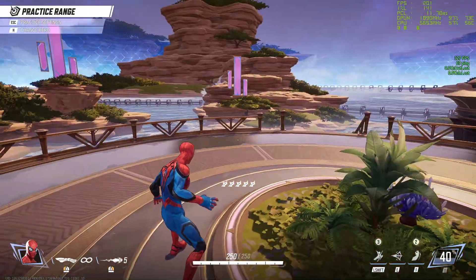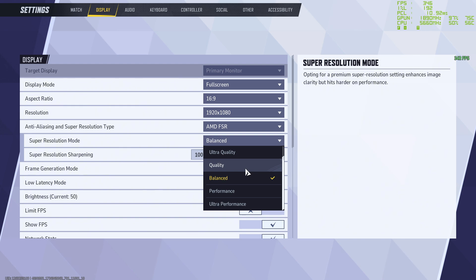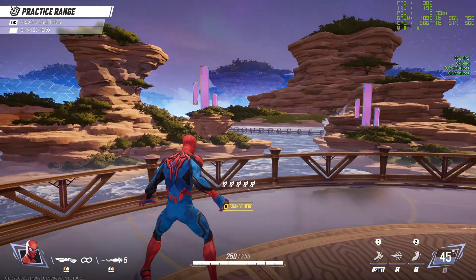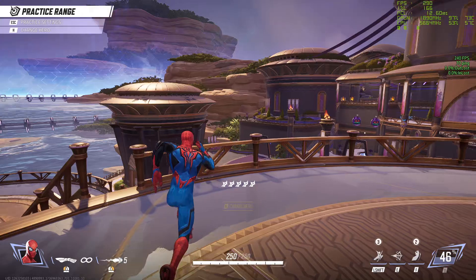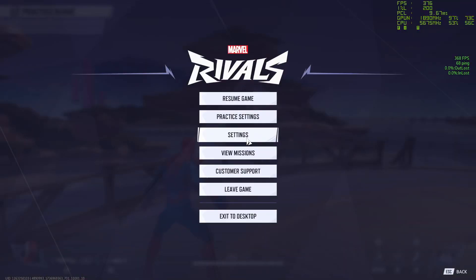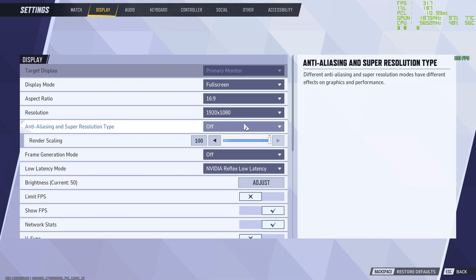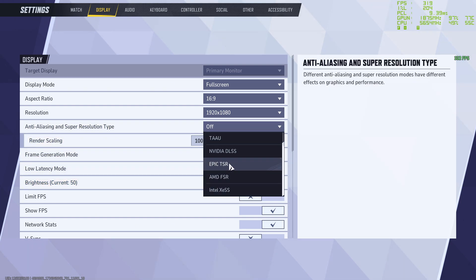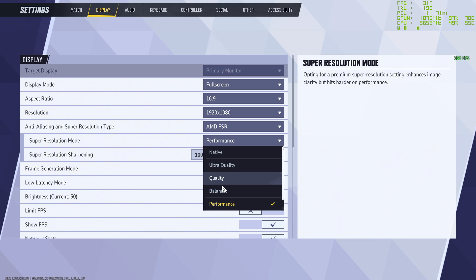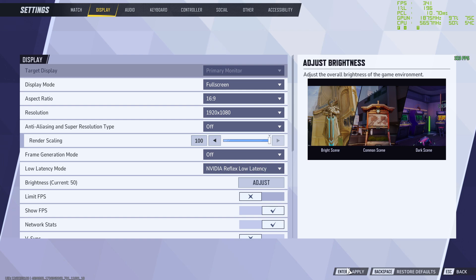If you're on a lower-end graphics card, you could drop the super resolution mode down to Performance. However, this makes the image much fuzzier, especially with movement on the map, and you may struggle to hit shots. On this PC, the 3090 can maintain 144 Hz the whole time, so there's no need. If you were on a 360 Hz monitor, AMD FSR Balanced would make sense; otherwise, just set it to Off and play normally.